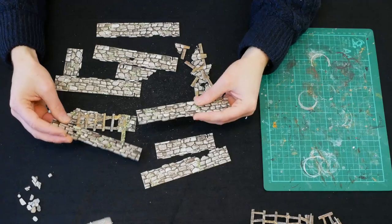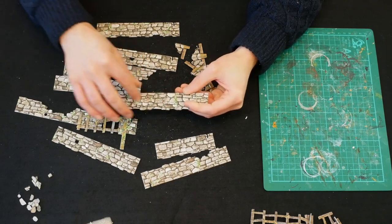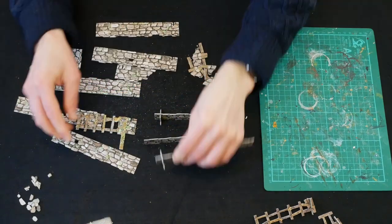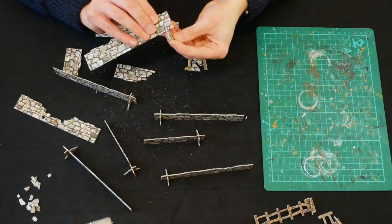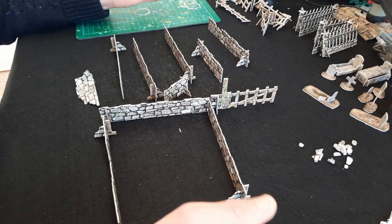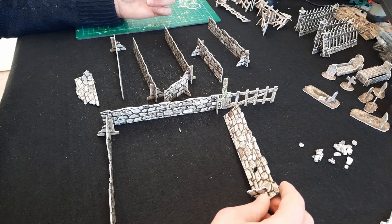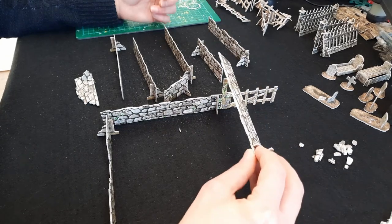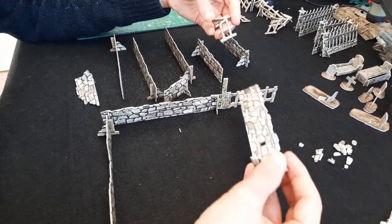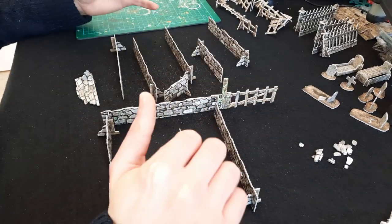These are less worrisome in terms of snagging the artwork because there's not so much negative space inside them as there is with fences, so you don't have to be quite as careful. Really easy to put together, and I really like these. Straight away it reminds me of Frostgrave — you could say light cover on the fences, hard cover on the walls — you get that feel from it when you're looking at the terrain.